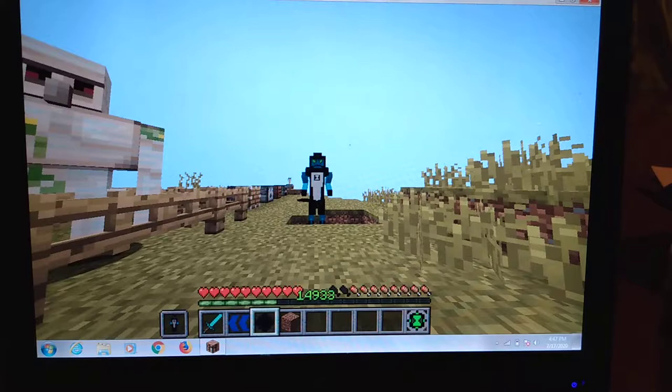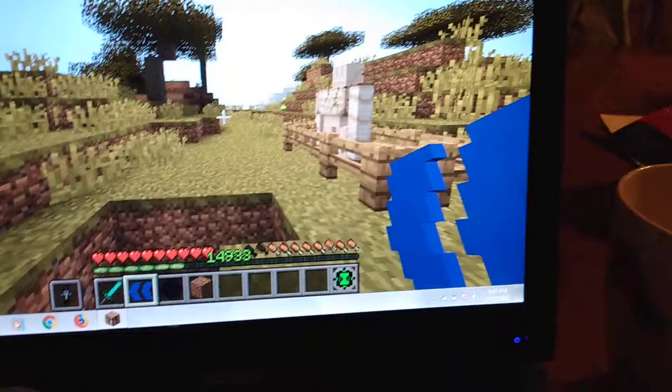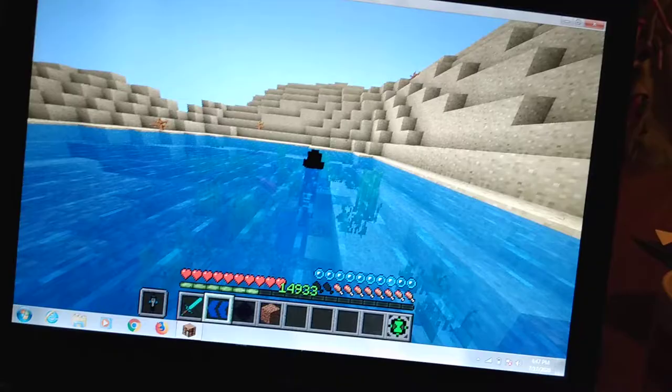Dash is like — if you're on water or something, you'll be able to run on it. You'd be like one inch under it but you will be running on the water, which is really cool. There's a blue line and his mask actually goes down. You can see how I'm kind of running on water.